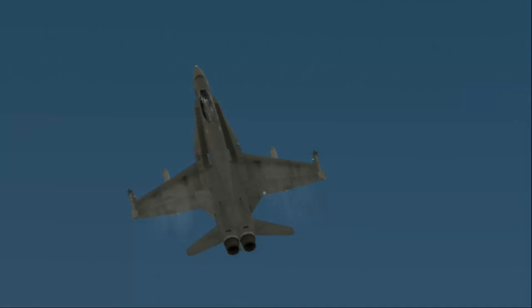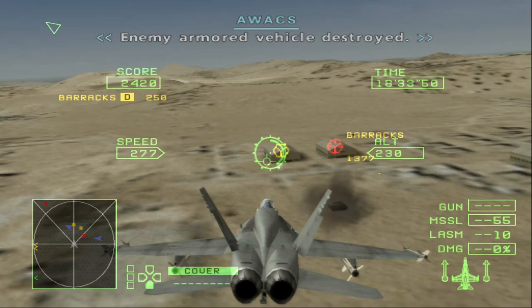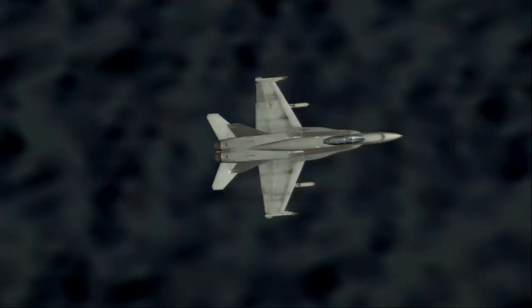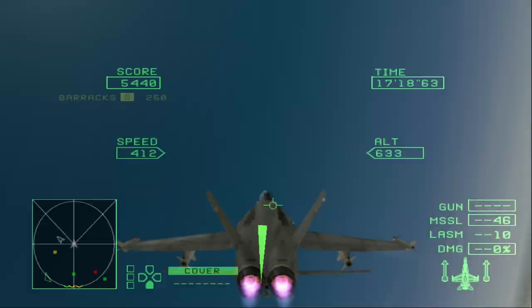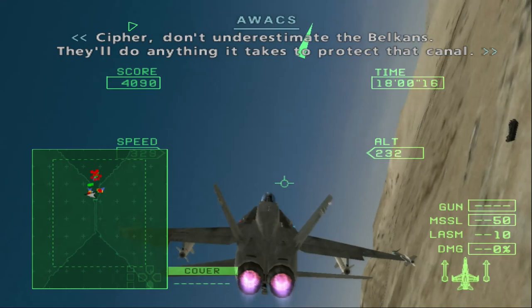Not much to say about this operation either. Start by selectively taking out the port facilities — get rid of two barracks. Those guys can consider themselves lucky; you won't get a missile today. I do like the whole dynamic of keeping the ace tile in Soldier. It forces you to keep track of what you destroy while still paying attention to your surroundings. That was a very close call — it's a fun challenge. Although Eagle Eye is a bit more concerned: 'Cipher, don't underestimate the Belkan. They'll do anything it takes to protect that canal.' Yeah, calm down — it's barracks, dude.